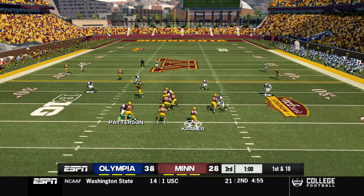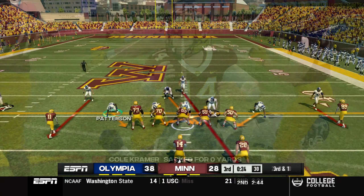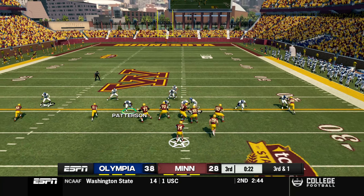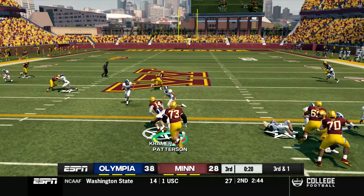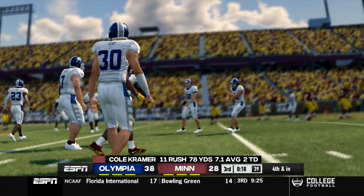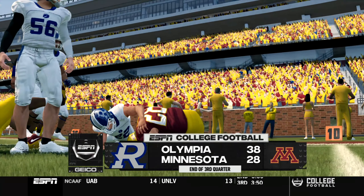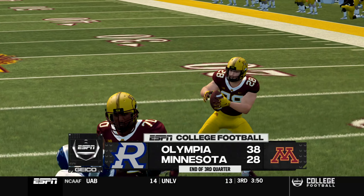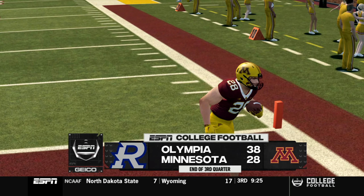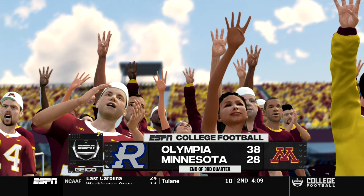First and 10 - Cole Kramer drops back and Bradley Garrett just lays him flat. Third and one for Cole Kramer - he takes off and runs but gets brought down from behind, ruled inches short. Minnesota has to punt as we end the third quarter. Olympia gets the ball again up 10 points - one score. Can Olympia continue to run it and seal the game in the fourth quarter?